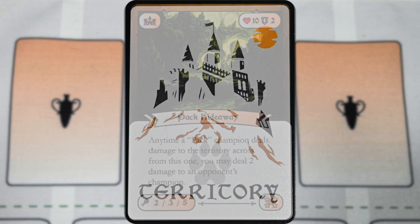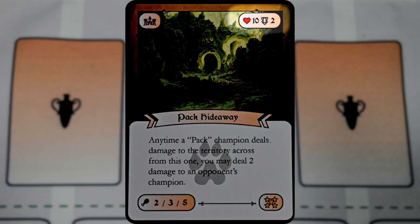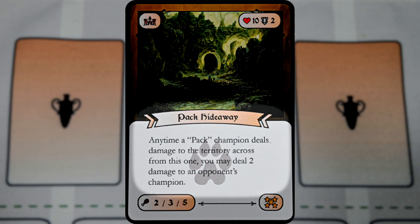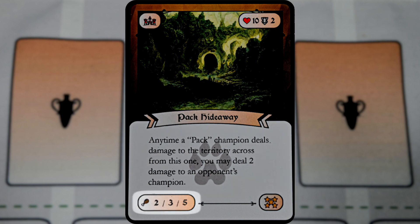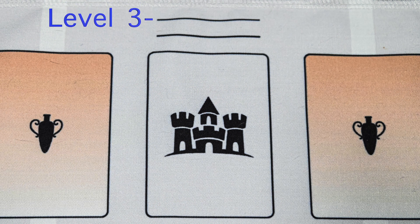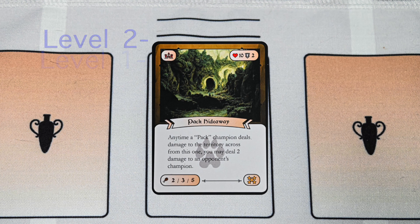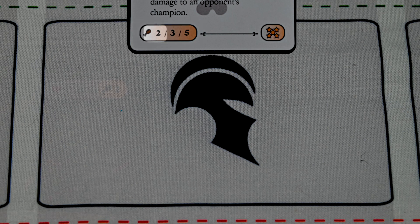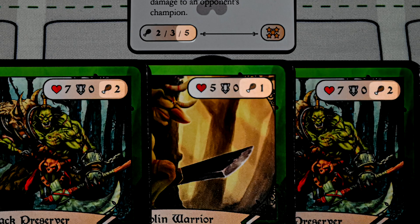All territory cards have a white card back. On the top right you'll see the territory's health and armor, and the top left icon identifies it as a territory card. Moving down, you have the card's name and text describing the territory's special ability. At the bottom left is the amount of meat food supply for each level of the territory, and on the bottom right is the number of points the card is worth if destroyed by your opponent.